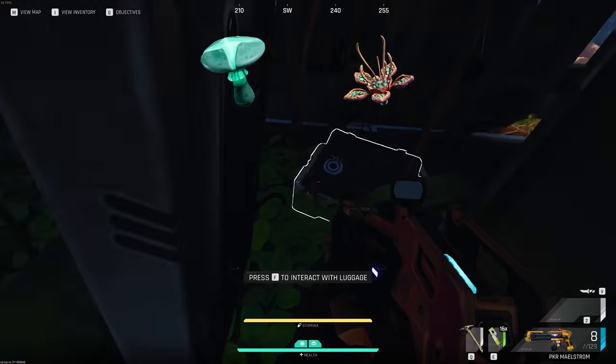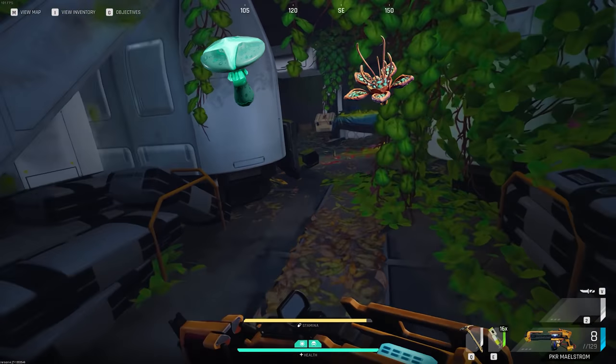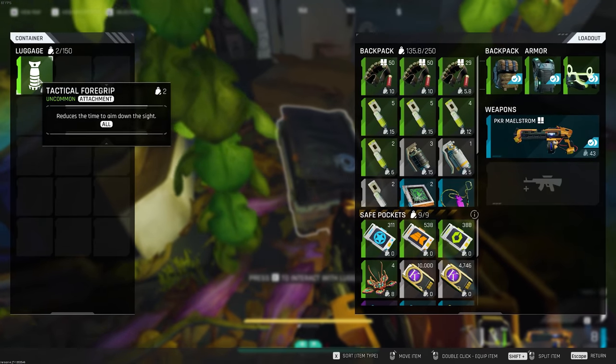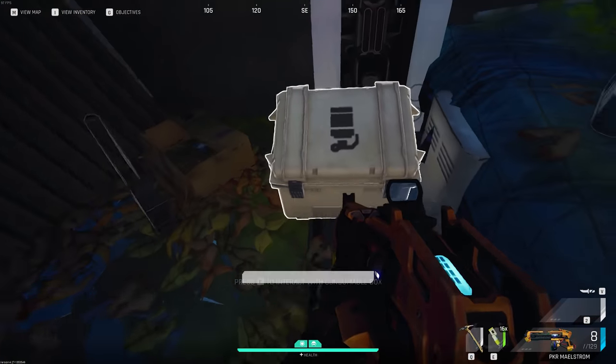Bright cat mushroom and water refillments are used for crafting meds and are super easy to find, so I don't recommend keeping them. You can sell these off if you pick them up, or just not pick them up and go find them when you need them.